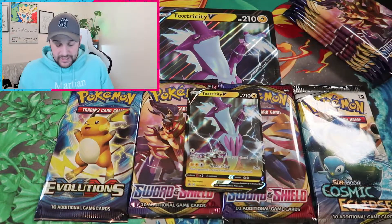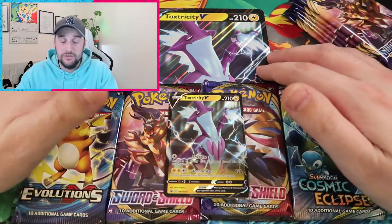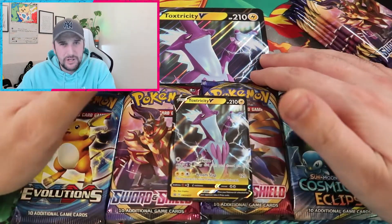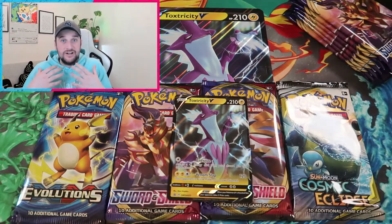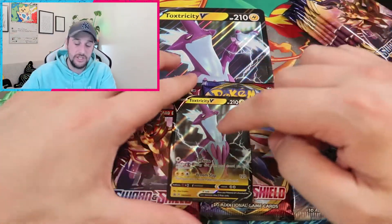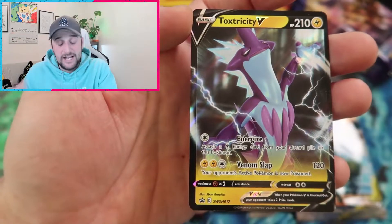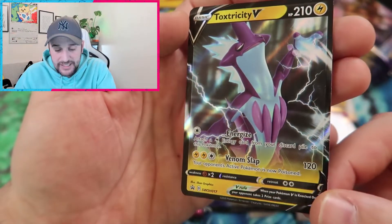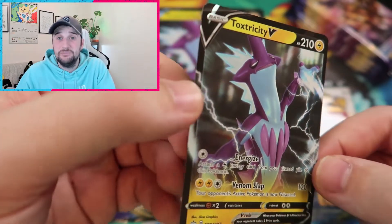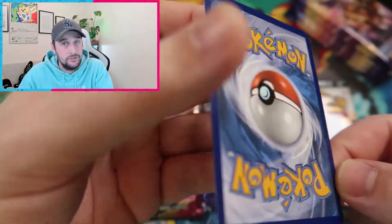So as you can see, this is what you get from the collection box — you get the Toxtricity Mega card. The Mega card V looks really cool. It's obviously the same as the Toxtricity V card normal size but it looks really cool in Mega. Toxtricity is actually one of my favourite Pokemon from Sword and Shield. I actually have both styles because you can get this one with the yellow chest and the purple skin as well. The card looks absolutely stunning — this is his purple and blue form. In these new collection boxes it seems they've got a way to keep the card in pretty good condition. So hats off Pokemon.